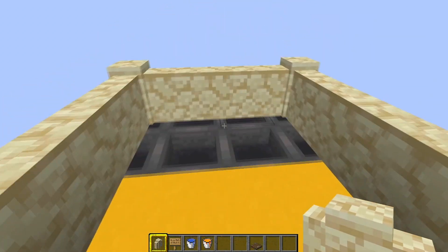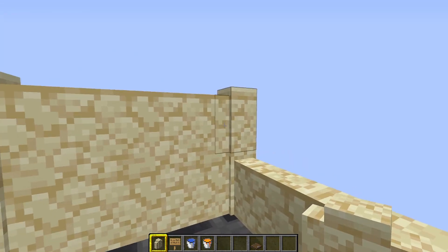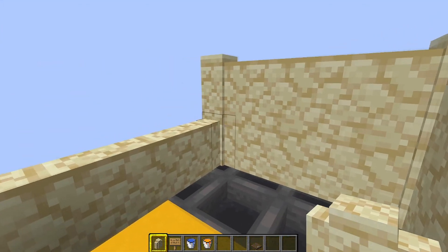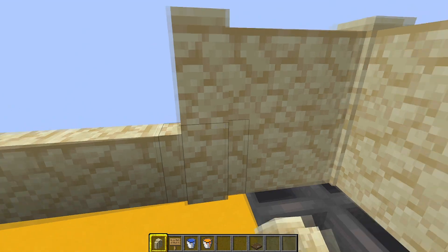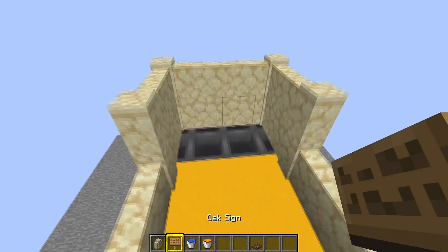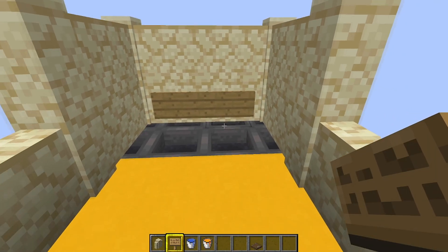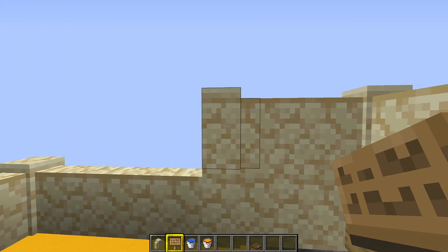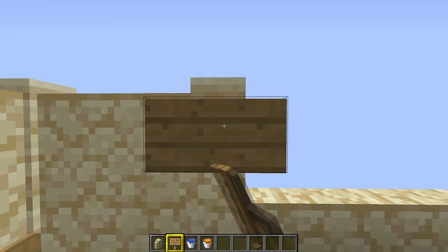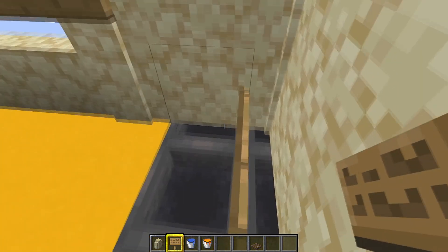At the back above your hoppers, put down another level of walls and extend that down the side by two — one there, one there, and the same on the other side. Then take out your signs — you'll need a sign just there and another just there, and then on the second level up a sign there and a sign just there.